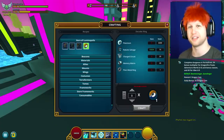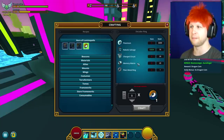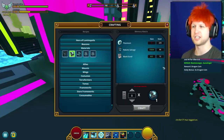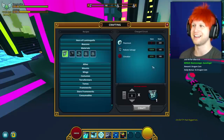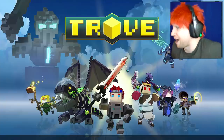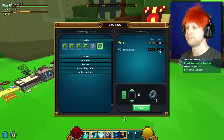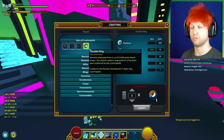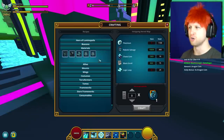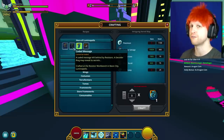Free-to-play players are going to have new methods of banking flux, and I'll put out an updated flux farming tutorial when that's added. You're also going to need Charged Circuits and Memory Matrices — why do you need 20 of them? They're going to be in the Materials section, and the Memory Matrix and Charged Circuit are each going to be quite expensive considering you need 20 of each. Then there's the Plain Metal Ring, which you actually craft over at a ring crafting table — that one is very cheap and easy to craft.